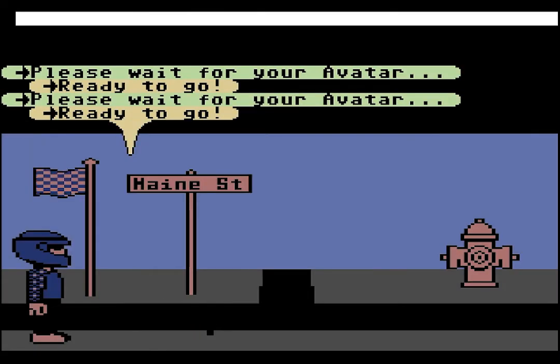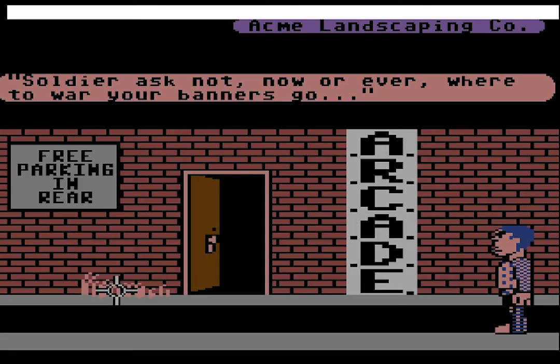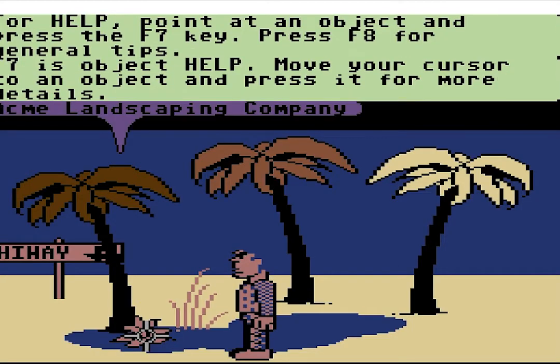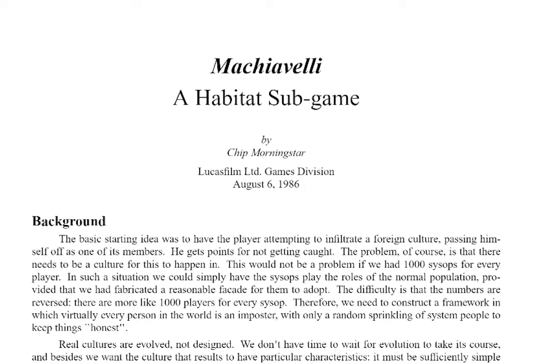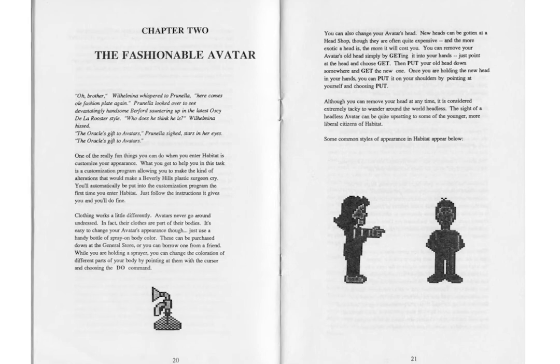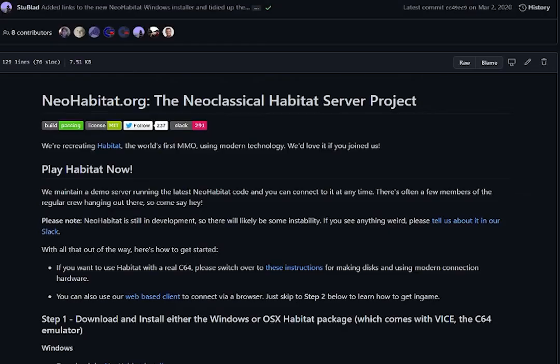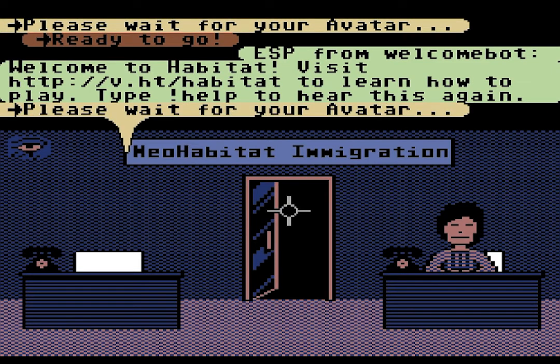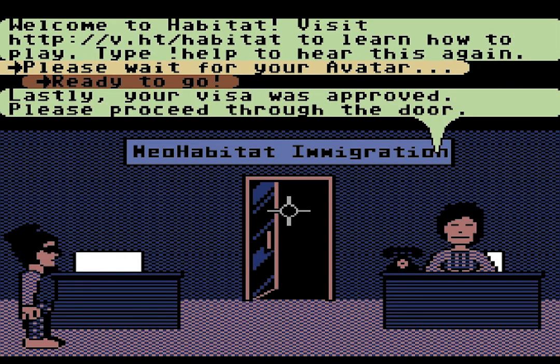You can press F1 again to turn back into an avatar at any time, as long as the room isn't already full. Everything from email correspondence between the game's developers, to the game's commercials, to the original documentation manual is preserved and available on our Habitat Slack channel, which is a great place to meet other players, get gameplay tips, or to coordinate play sessions. To return to Habitat with your avatar after you quit, just enter your avatar's name at sign-in. If you show up as a ghost, just press F1 and you'll be back in action.